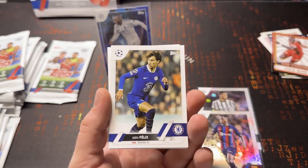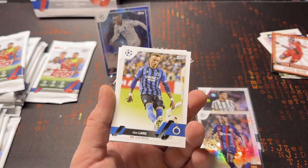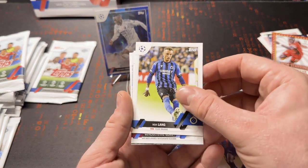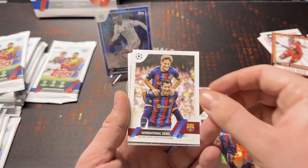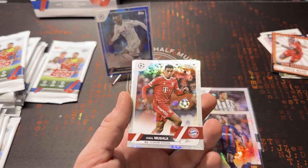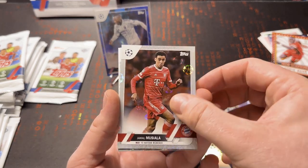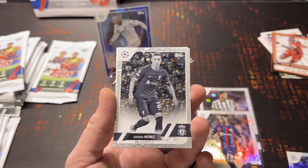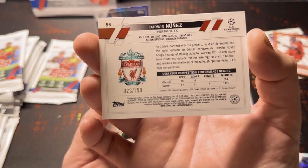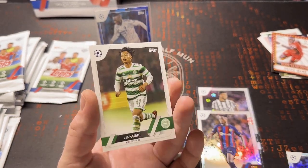Alright — Bonucci. Felix — I wonder where he's going to end up. He is not staying at Chelsea, they have not decided to purchase him. Generational Gems — there's Gabi and Lewandowski. A nice star ball of Musiala — very nice! And right behind that we have a Darwin Nunez, and it's that number — numbered to 150. Darwin Nunez parallel — pretty good. Good pack.